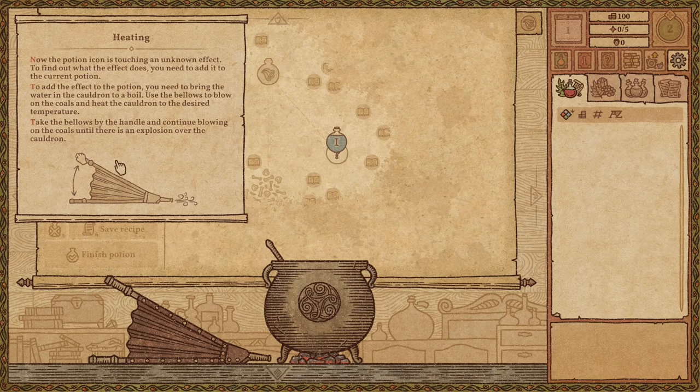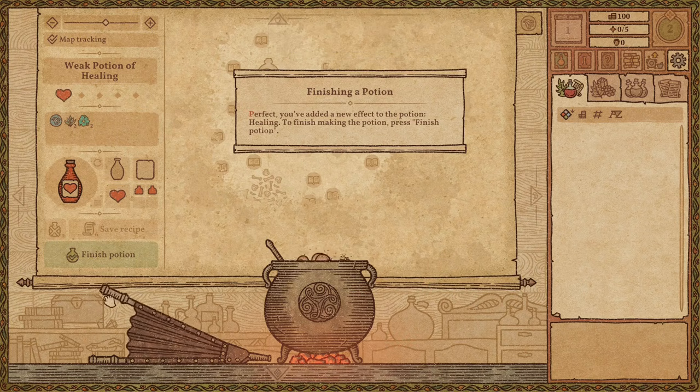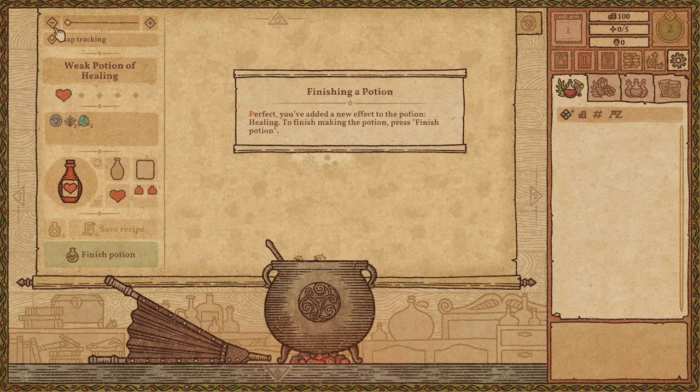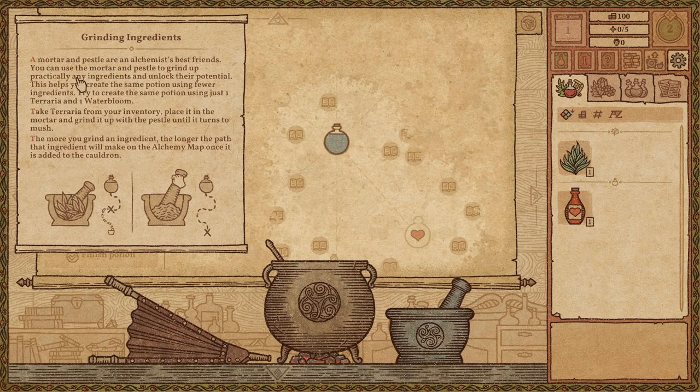Heating! The potion icon is now touching an unknown effect. To find out what it does, you need to add it to the current potion by bringing the water in the cauldron to a boil. Use the bellows — blow on the coals and heat the cauldron to the desired temperature. You've added a new effect: Healing! To finish making the potion, press 'Finish Potion'. We made a weak potion of healing — one heart. You can also zoom in and out on the map.